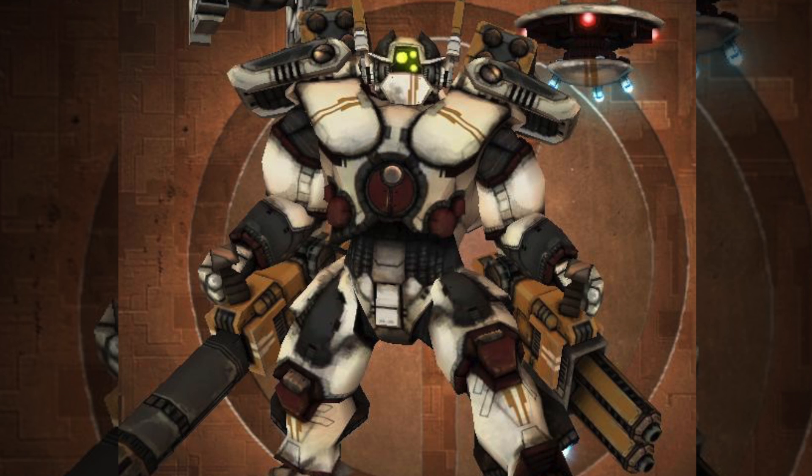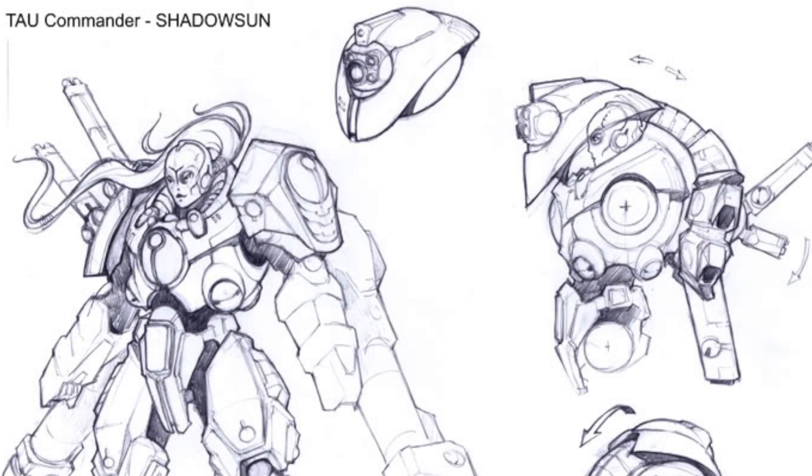Shas-O Kais fought on the planet of Kronus and utilized a variety of weapons such as flamers, fusion blasters, missile launchers, etc. You could really kit it out in a badass way. The more common version we're used to is Shadowsun's stealth suit, which just has dual fusion blasters. But before we dive into the armament of this battle suit, let's go into the schematics and overall usage of the XV-22 stealth suit.